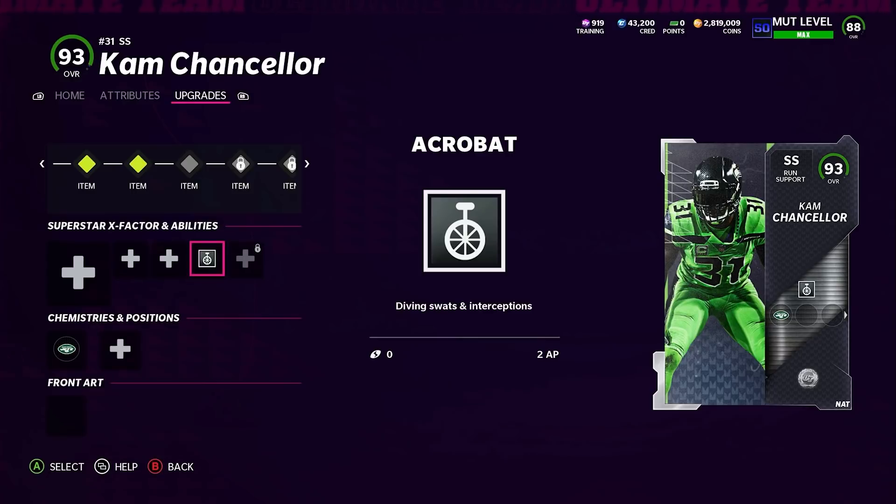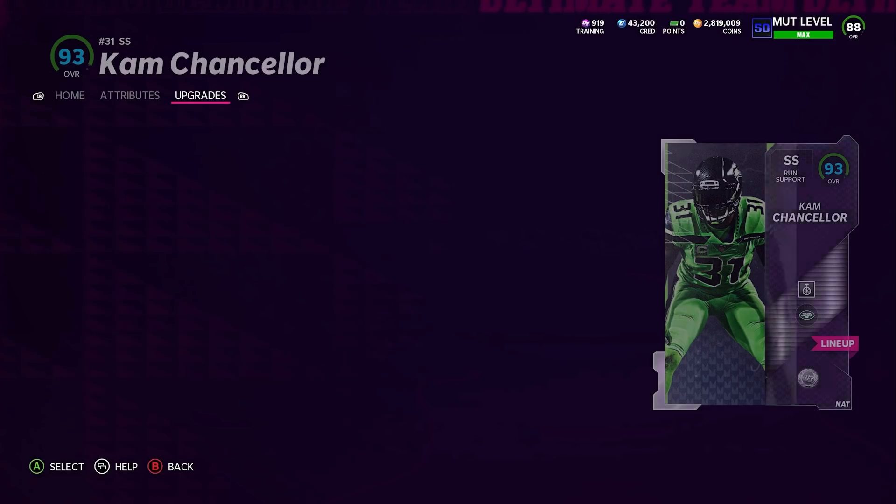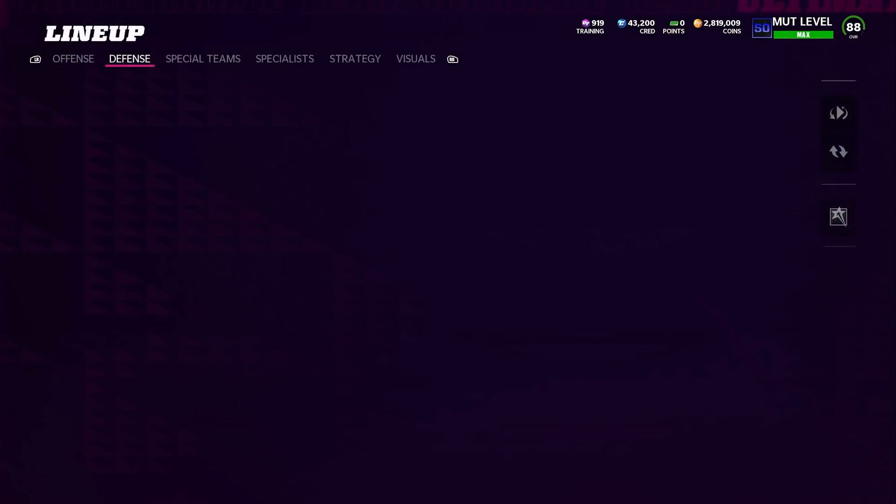I can't stress this enough — if you're playing Madden 22, stack Acrobat on your defensive side of the ball. It gives your defenders the best chance of getting your zones to react and play the ball to the best of their ability. Acrobat is the number one ability in the game right now.